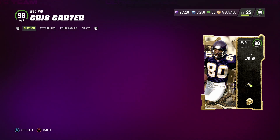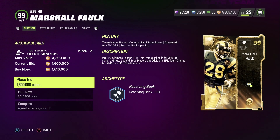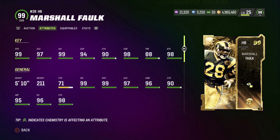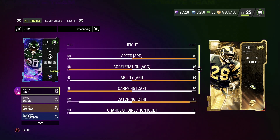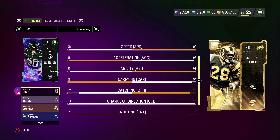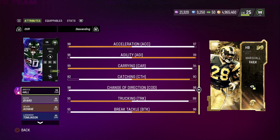Compared to Odell, I like Chris Carter — he would not be bad for the team if we decide to get him. Next, the 99 overall Marshall Faulk: 99 speed, 97 acceleration, 99 agility, 94 carry, 90 catch, 98 change direction, 88 truck with 98 break tackle. Marshall looks really good — you can definitely get to 99 speed, acceleration, and agility with some strat items. Comparing him to Breece Hall — Breeze Hall is still a G. Only big difference: Breece Hall has way better carrying, Marshall Faulk has better catching.